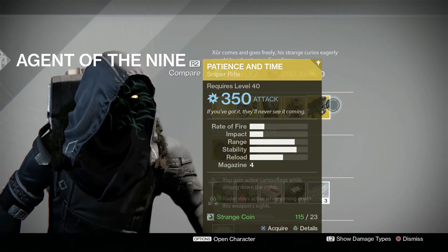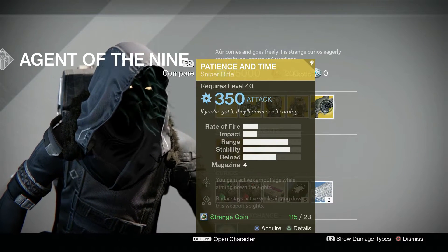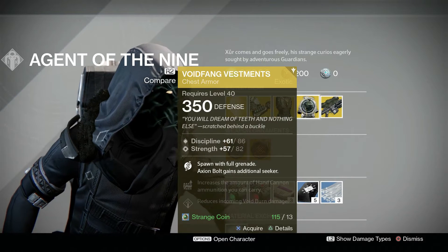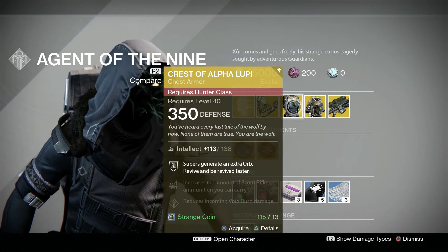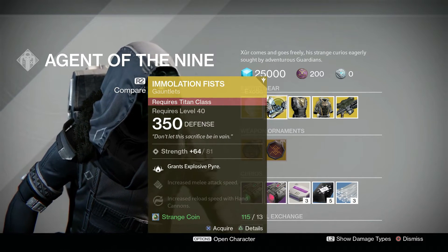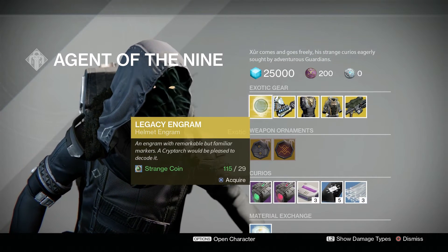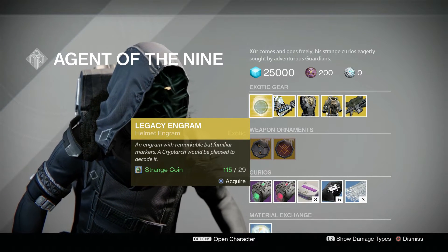Let's see what he's selling this time around. Starting from the right: he is selling the Patience and Time for 23 strange coins, Void Vestments for the Warlock for 13 strange coins, the Chest of Alpha Lupi for the Hunter for 13 strange coins, and the Immortality Fist for the Titan for 13 strange coins.